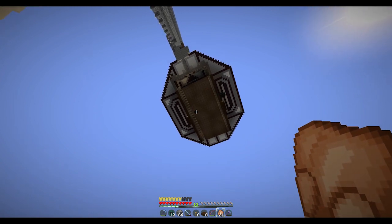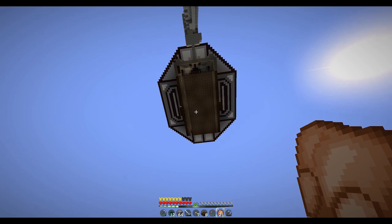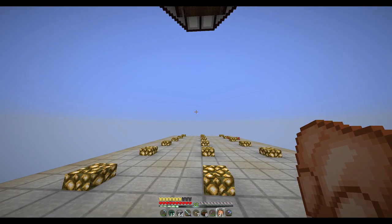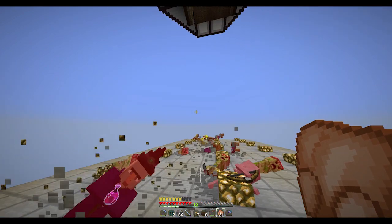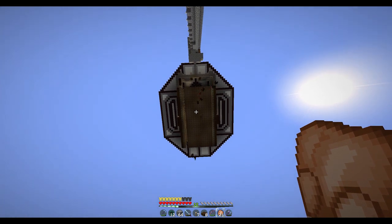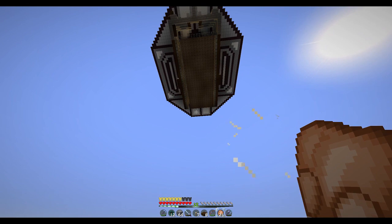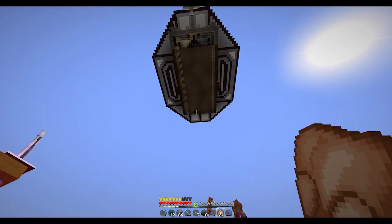Caen más bichos, pero no están cayendo arañas. Mira, ahí hay una araña por ejemplo, pero no se ha caído. Me lleva a pensar que en la 1.8 las arañas no caen con soul sand y solamente caen con slabs. Pero es que en la 1.9 las slabs ya no sirven de nada. Habría que ver. Estoy un poco confundido, mientras que vemos si caen o no caen... parece ser que no, pero sí que caen bastantes otros bichos.